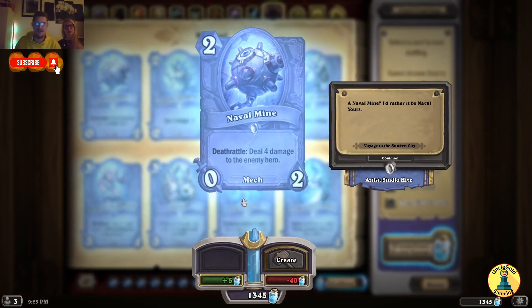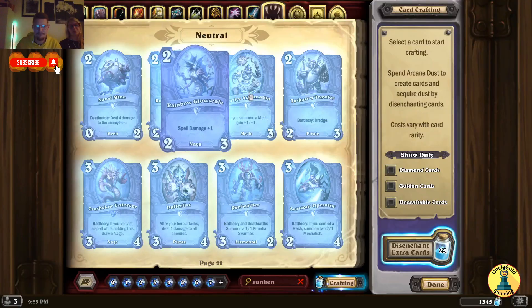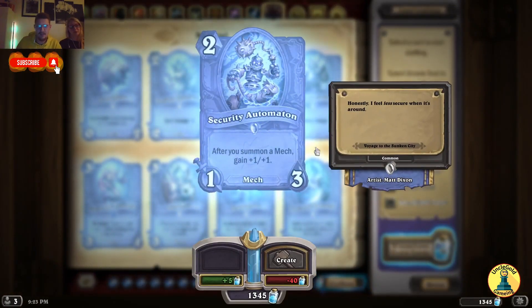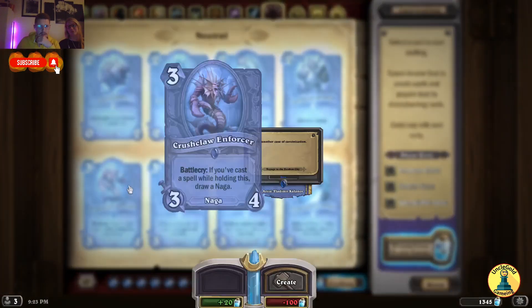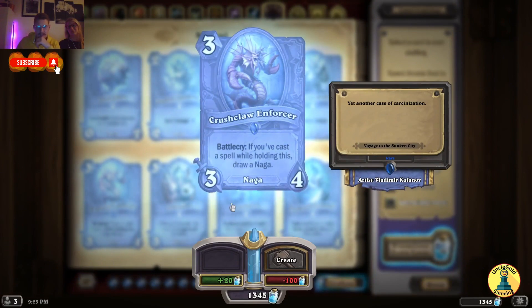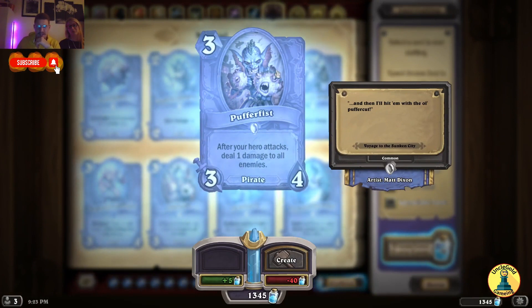Naval Mine — Deathrattle: deal 4 damage to the enemy hero. Spell Damage plus 1 — after you summon a mech, gain plus 1/1. Security Automaton — for 2 mana, this is actually a very strong card. Battlecry: Dredge. Battlecry: if you've cast a spell while holding this, draw a Naga. Overfist — after a hero attacks, deal 1 damage to all enemies. This will go well with Demon Hunter and with Warrior.